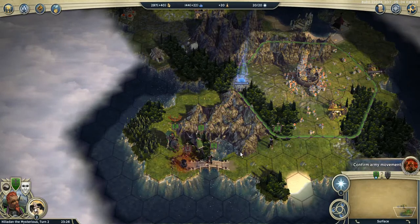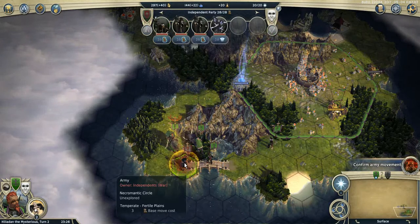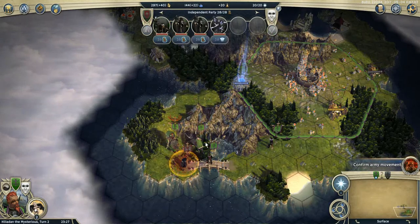Moving one of the civic guards there, I discovered a necromantic circle, so I sent all my army towards it.